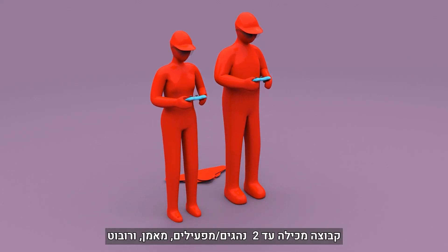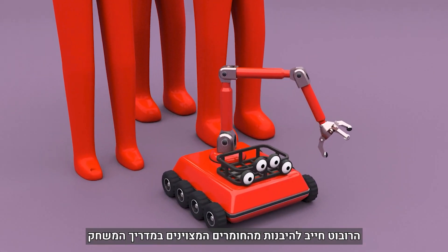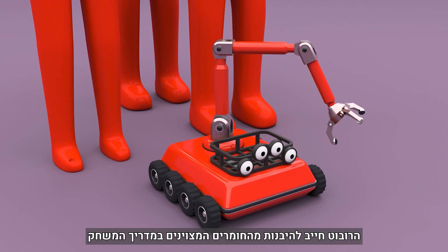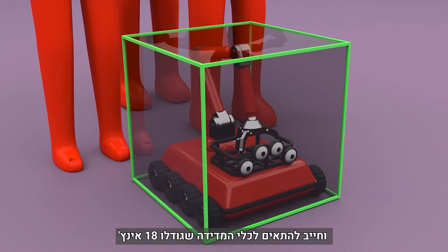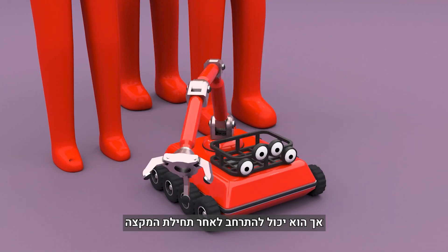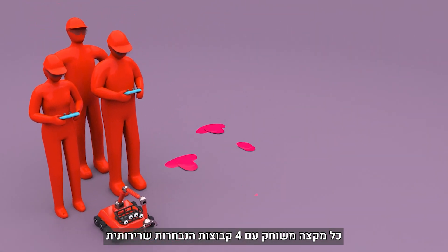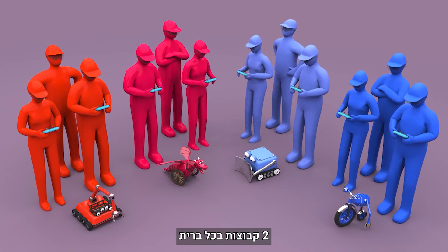A team consists of up to two driver operators, a coach, and a robot. The robot must be built from materials specified in the game manual and fit within an 18-inch sizing tool, but may expand after the match begins. Each match is played with four randomly selected teams, two per alliance.